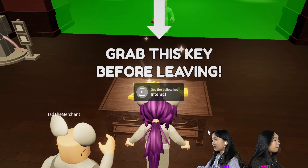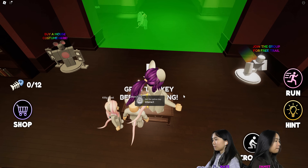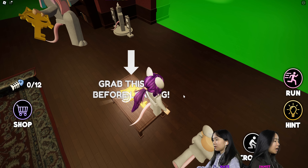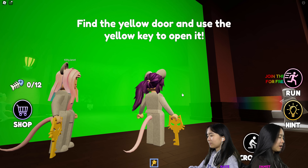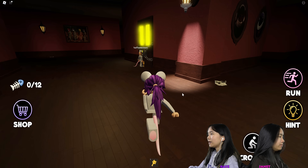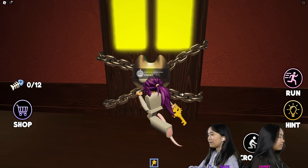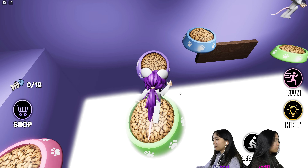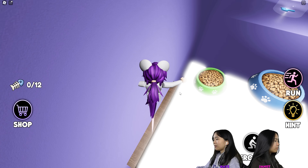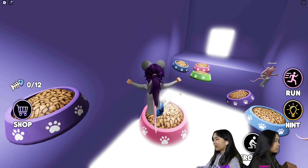It says grab this key before leaving. We got it — it's like the shape of a cat. It says find the yellow door and use it. Ted found it. Oh, there's cat food. That's kind of easy for the first door, just right at the entrance.